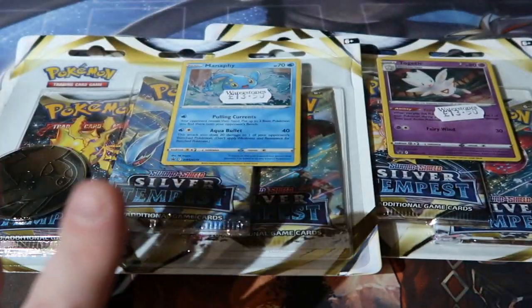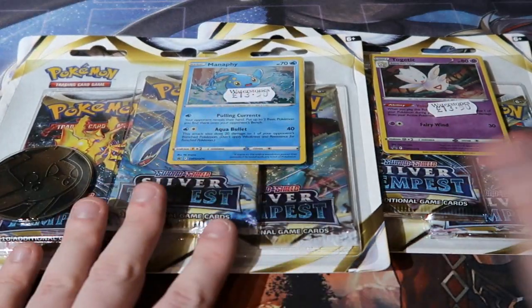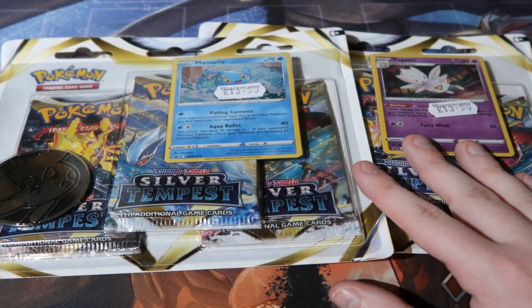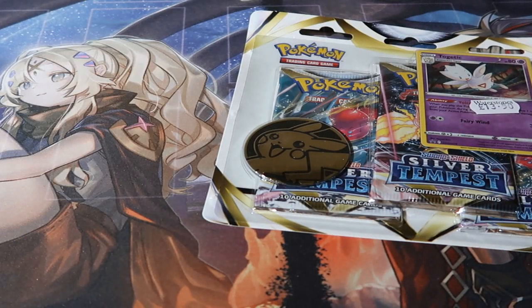We're doing a blister book pack battle as usual, people. We get ourselves the Manaphy and the Togetic Silver Tempest. What are we hoping to get out of this set? This is my first time really opening up this set, so anything will be amazing to start it all off.